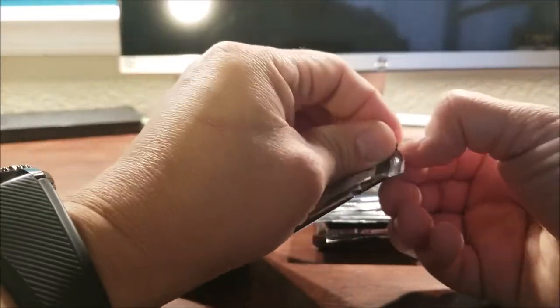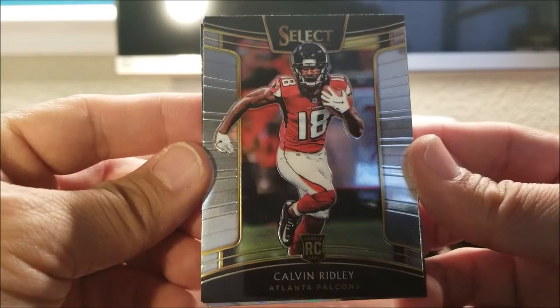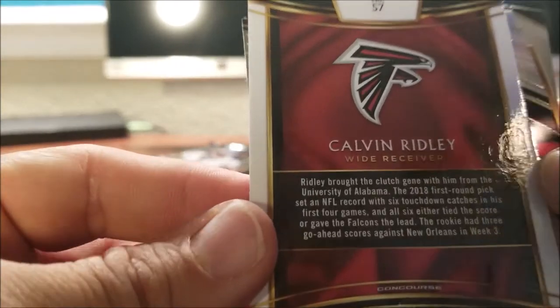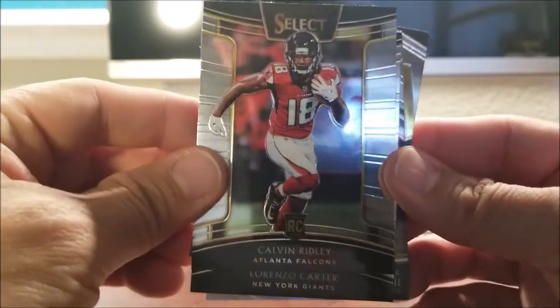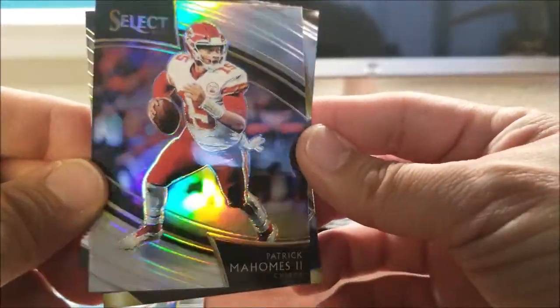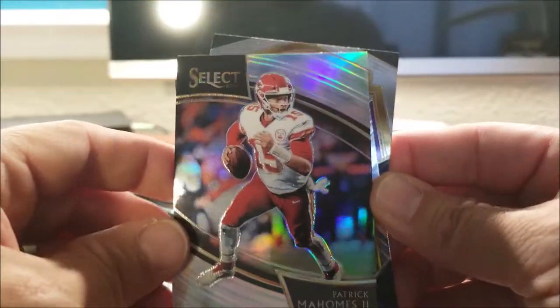We'll try to save the best ones for last — we just don't know which packs those are. Running through this first package for those who haven't seen it, I'll give everybody the opportunity to see the format of what the cards look like. There's a lot of different parallels. Calvin Ridley's not a bad one to have. Concourse. And we got a Patrick Mahomes — this is a field level insert. You don't get too many of these inserts, so that's a good one to have.